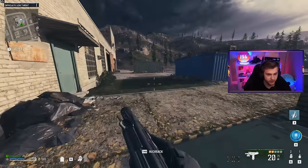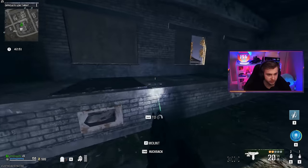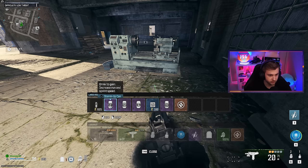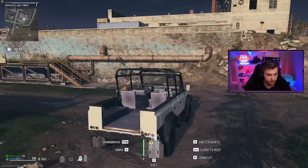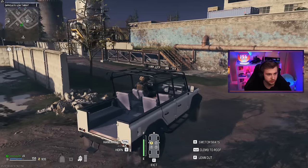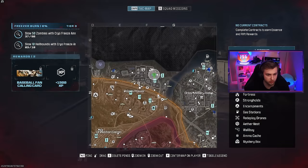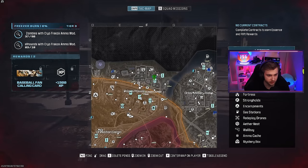Now we literally can't get any camo progress unless we find one specific item — and then we've got to level up until we find another specific item. I completely forgot to use my perks, so let me activate those. Since I can't find anything in these buildings, I'm just gonna spam missions until it drops one, or until I have enough money to go to the middle area and maybe buy one — if that's a thing.